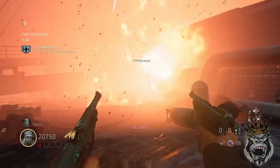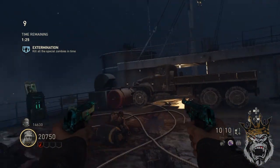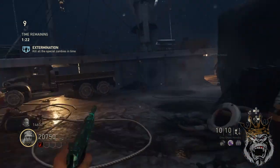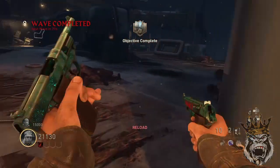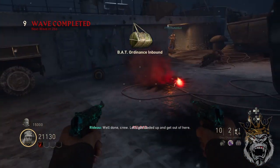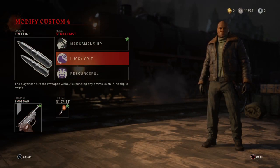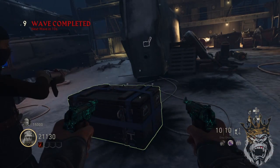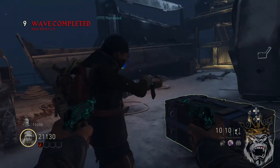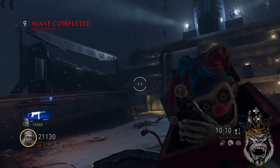The best way to get the time is to run two players or solo. You want to stick together during most of the waves to clear them out as fast as possible and rotate your free fires. We found that running free fire with marksmanship, lucky crit, and resourceful was definitely the way to go for those nukes and instakill drops to clear those waves. If you have instakill and nukes as consumables, I would suggest swapping out resourceful with squad tactics to get that extra damage.